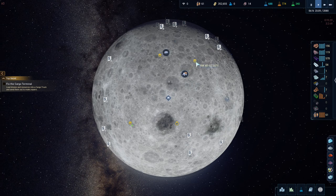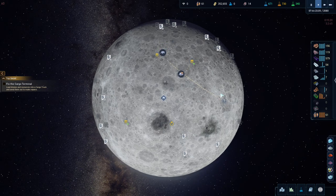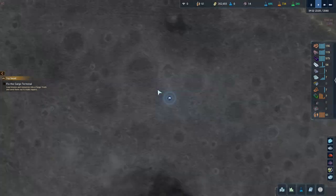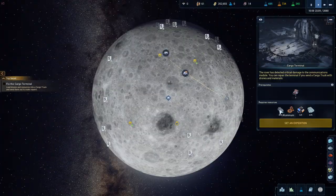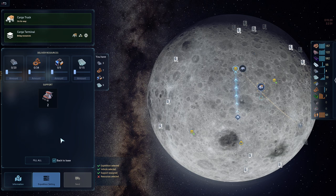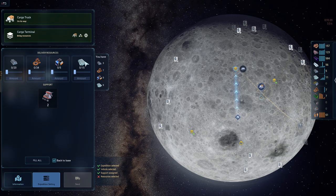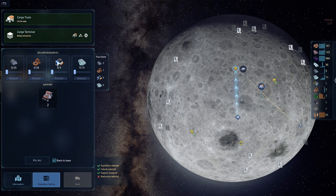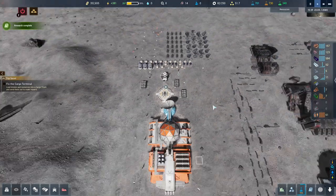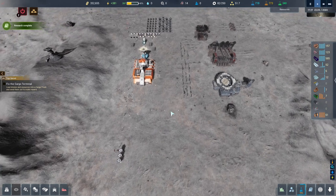Currently our rover is busy going up there. I'll go over to this one instead. These are the required resources. Aluminium components and rolling parts we can get, but we don't have five modules — so that's a problem, we don't have any modules. Do we have any modules on the surface we can get? There are no modules by the looks of it.